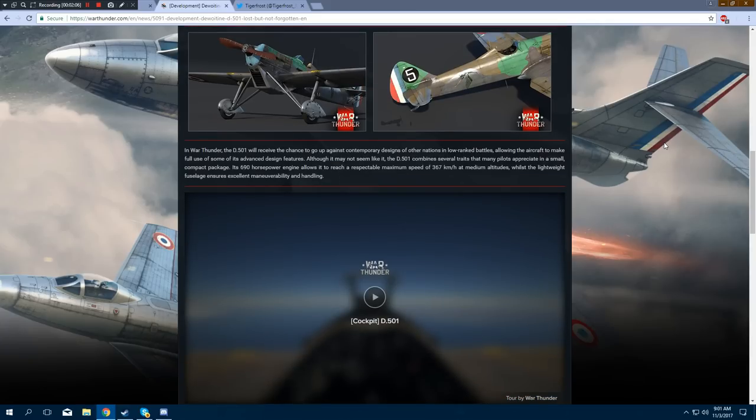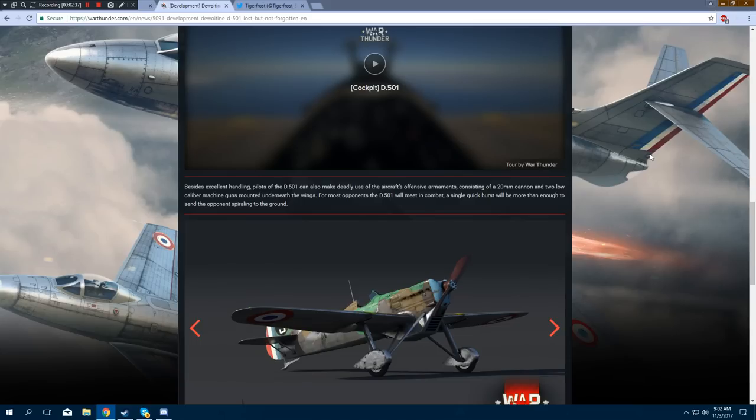In War Thunder, the D-501 will get the chance to go up against contemporary designs of other nations in low-ranked battles, allowing the aircraft to make full use of its advanced design features. The D-501 combines several traits that many pilots appreciate in a small, compact package. Its 690 horsepower engine allows it to reach a respectable maximum speed of 367 kilometers an hour at medium altitudes, whilst the lightweight fuselage ensures excellent maneuverability and handling. Pilots of the D-501 can also make deadly use of its offensive armaments, consisting of a 20mm cannon and two low-caliber machine guns mounted underneath the wings. For most opponents the D-501 will meet in combat, a single quick burst will be more than enough to send the opponent spiraling to the ground.